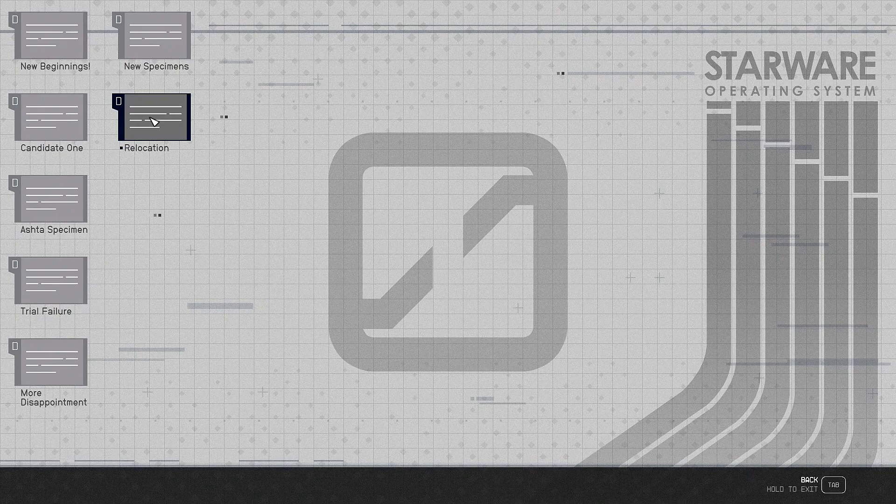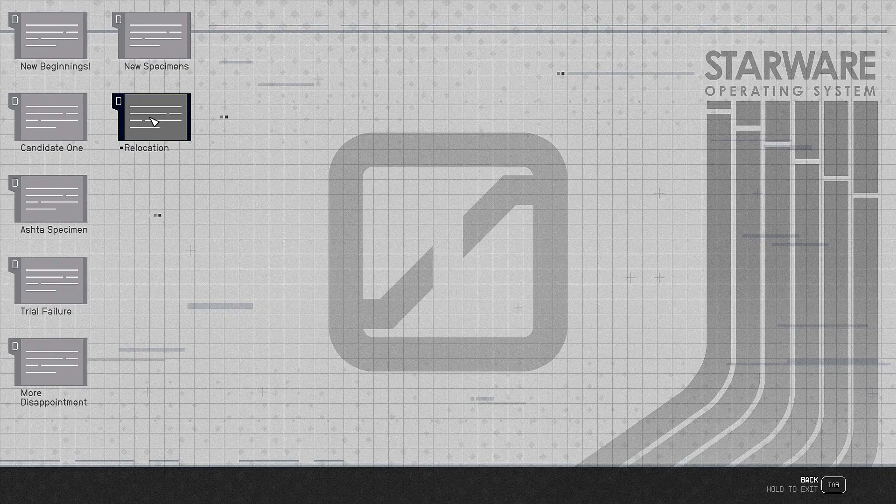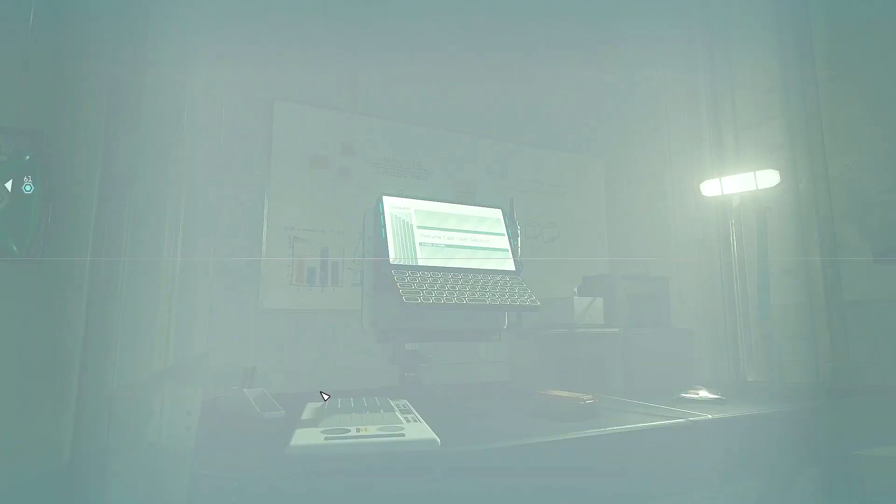And then finally, relocation — we're moving, packing up shop, and transitioning the entire operation. It's happened so fast, my head is spinning. The work on the arthropods has been so successful, we're actually relocating to their homeworld. We'll have an unlimited supply of creatures for the Xenowarfare Division. I've been named Senior Xenobiologist — that means I'll be running the entire facility. My first instinct was to tell Amanda. Mickelson let the masked brass know that it was my work tuning the neural control interface that was instrumental in controlling the arthropod. I guess Paulson is being forced to retire. Good riddance. That's a lot of stuff — but we get to look at computers, and that's a great way to learn about stuff.